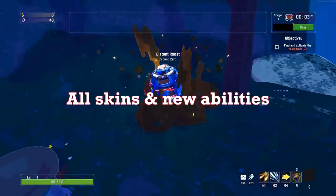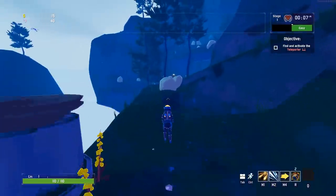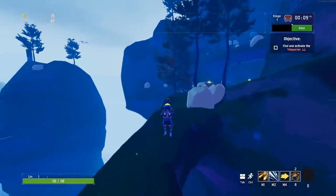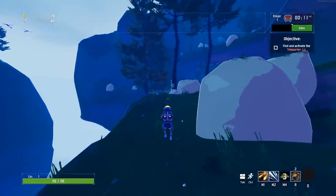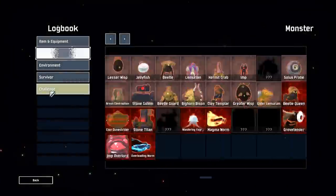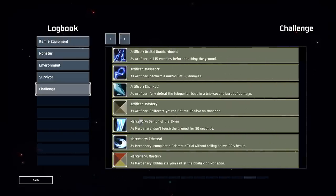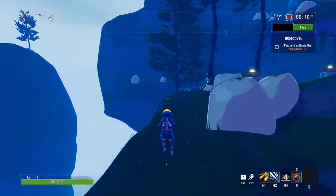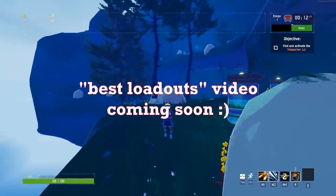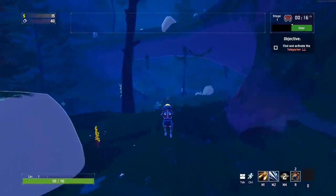Welcome to an overview of all the new skins and abilities for the Skills 2.0 update. This is not a guide on unlocking everything but rather a showcase of all the new stuff. The requirements for each skin and ability can easily be found in your logbook under the challenges section. Strengths and weaknesses of the new abilities will be covered in a separate video — expect a best loadouts video for each survivor within a week or so.